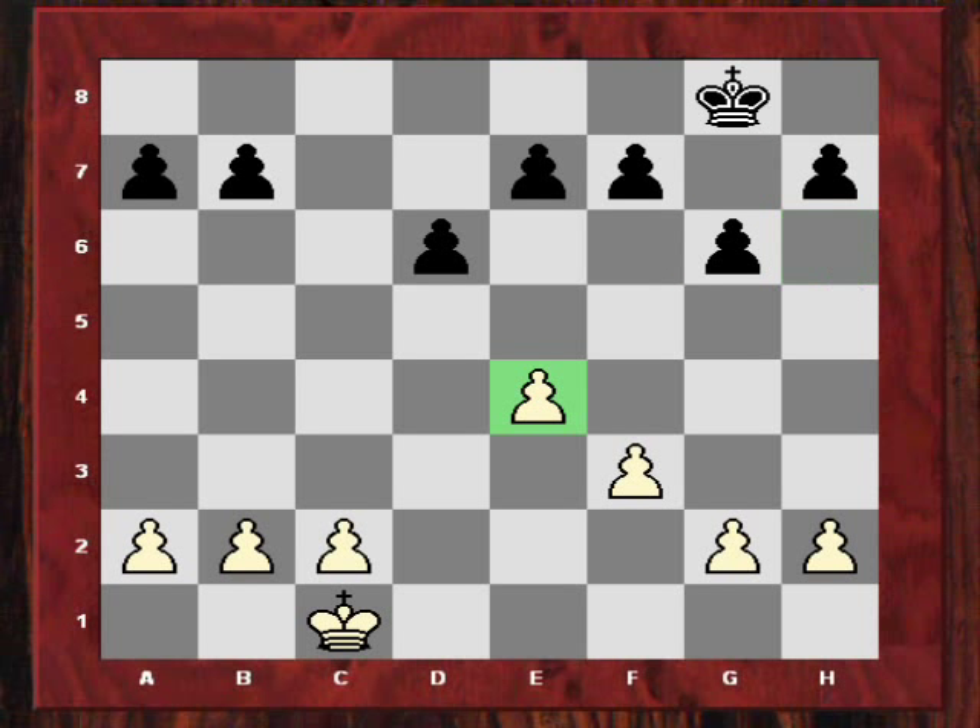Andrew Soltis basically says white's outpost on d5 is a key theme — yes, because that is a semi-open file, so you'd expect a nice outpost for white on d5 in some variations. A kingside attack with either f4-f5, or with h2-h4-h5, this pawn coming up the board.